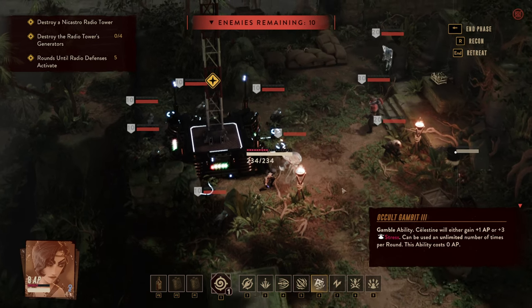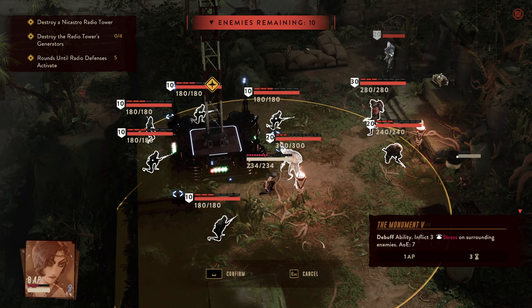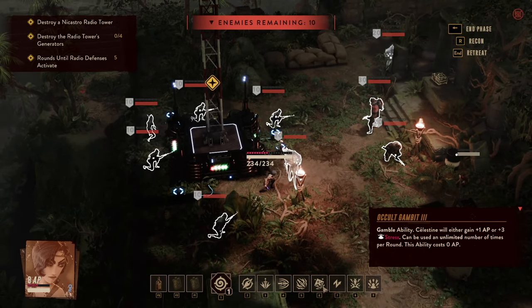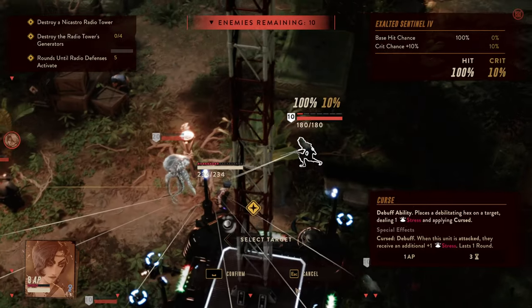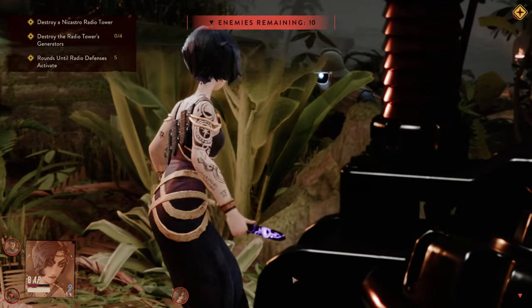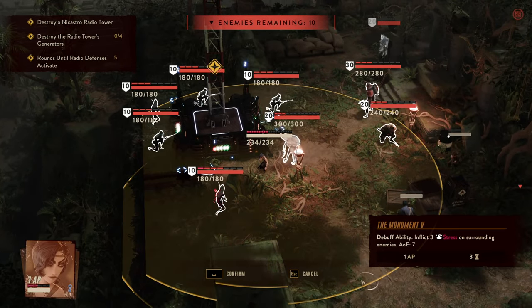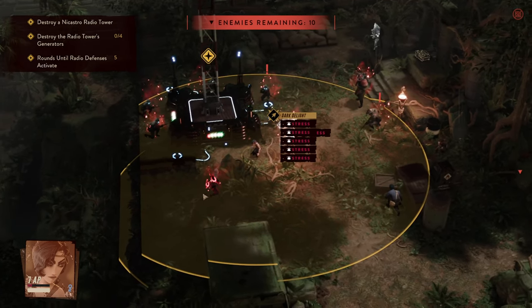We're at a respectable amount of stress but not overstressed. We then follow up with Monument — you can see just how much stress she deals. But we don't do that before using Curse on a target that can easily stress break, for instance this sniper in the back. When we then use Monument, that guy is already up to four stress.